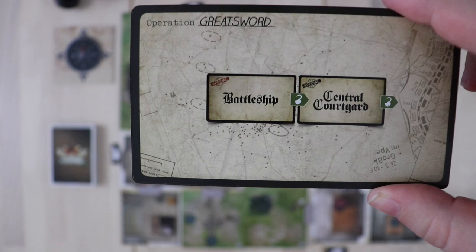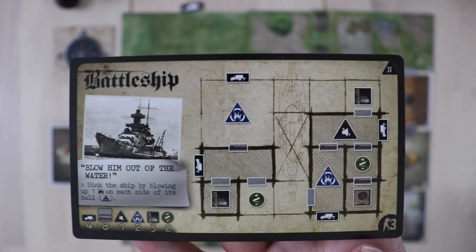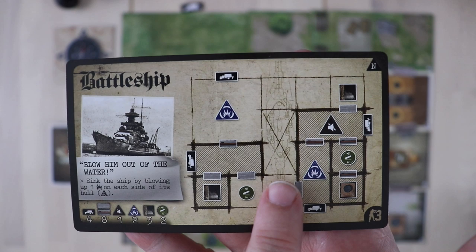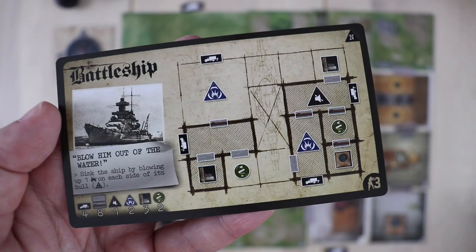For a solo player that means you pick three commandos and run all three of them, but if you're playing a multiplayer game it's cooperative — you just split them up as you like. The operation cards also tell you which terrains you're going to need. For Greatsword we need to beat the Battleship round and then go into the central courtyard and beat that. The second card gives you special rules for how to handle those different terrains during the operation. So we know the first terrain to set up is the Battleship — all you have to do is find the Battleship card. All setups in V Commandos are made up of a different arrangement of tiles, so you just look at the picture and there's the setup.